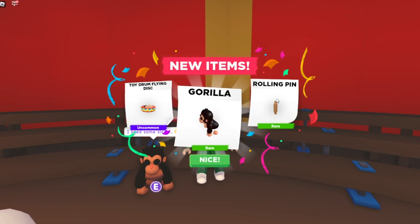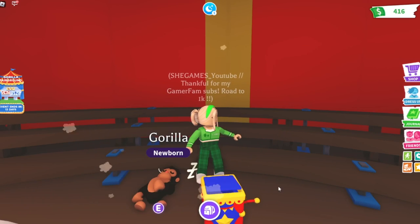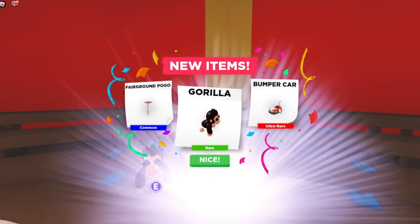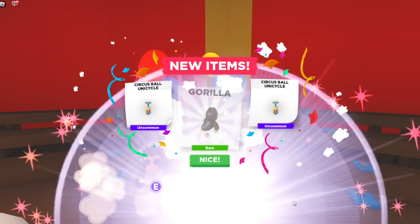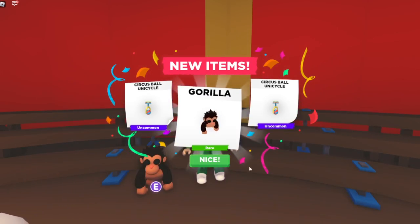We need a rolling pin to get the chef gorilla — I don't know if you need two or how many you need. Two boxes left. Our second-to-last box: an ultra rare bumper car — cool, we haven't gotten that yet! Our final box: a circus ball unicycle, same stuff again.